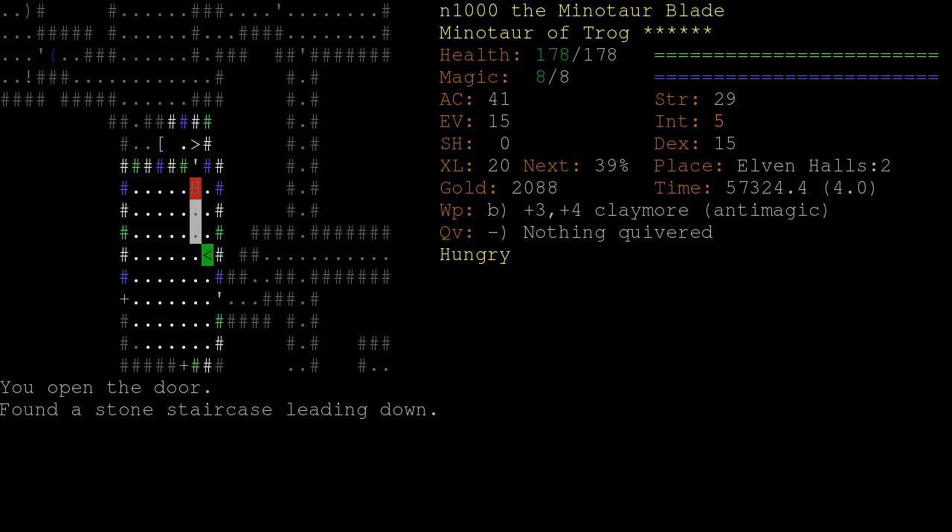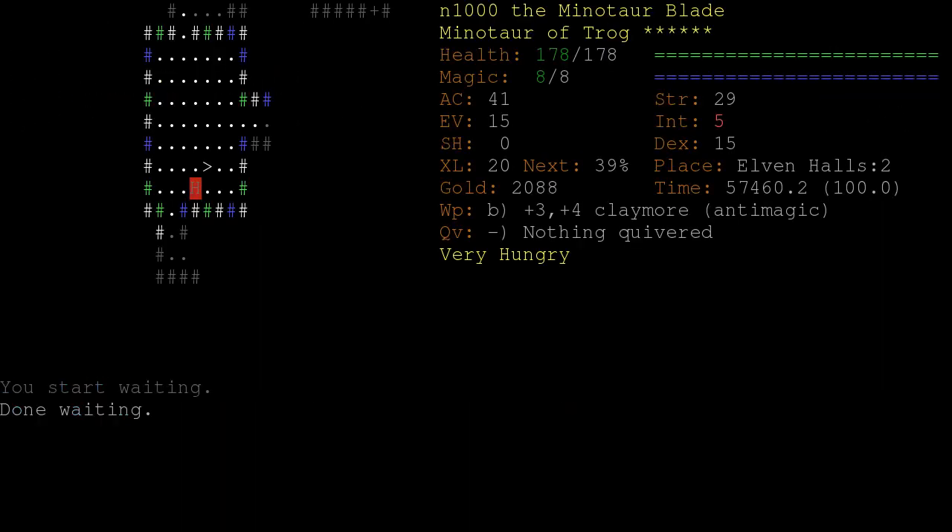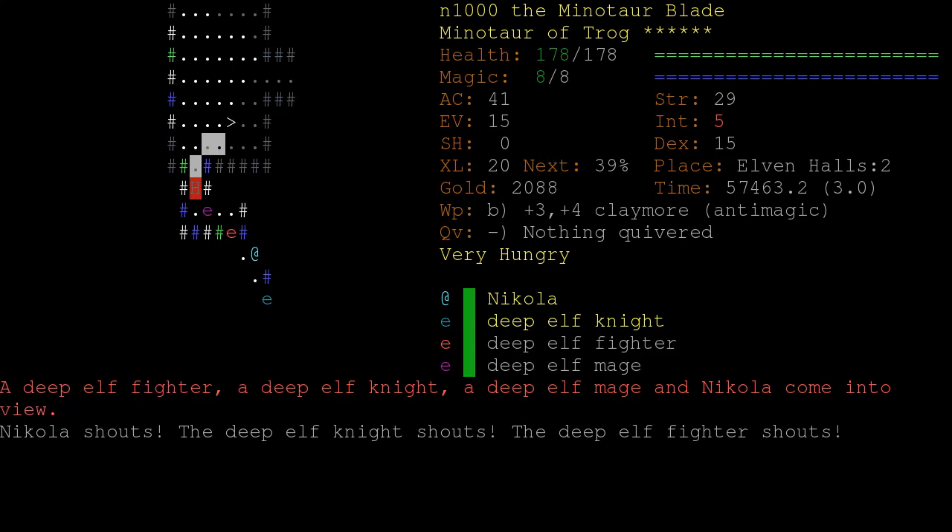I really do want to find enchant armor more than anything. Because we have this crystal plate mail, and one of the great benefits of it is it can be enchanted to plus 14. We've only got plus 2 now.